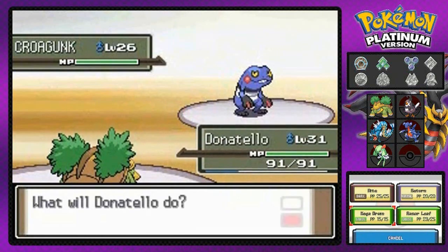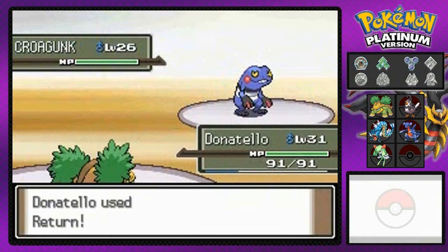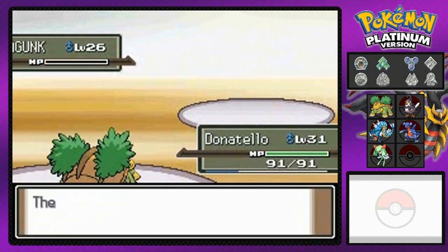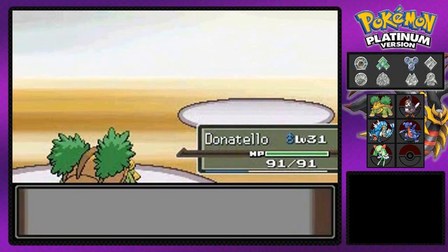I'm going to risk it here because it is a Poison-type Pokemon. Let's go with Return — Donatello loves me and because of that it is rewarded. Suck it, Croagunk! Machoke is coming out next.